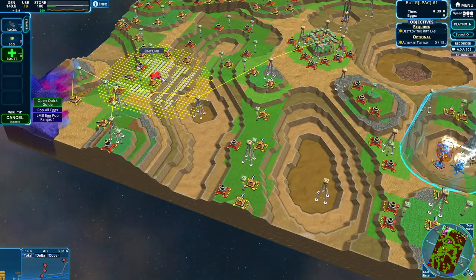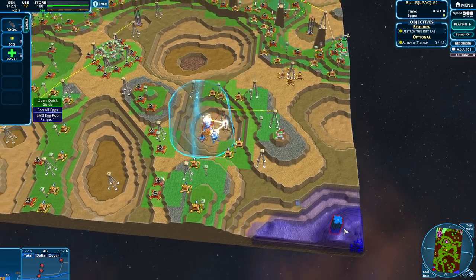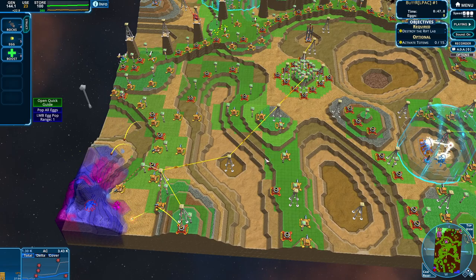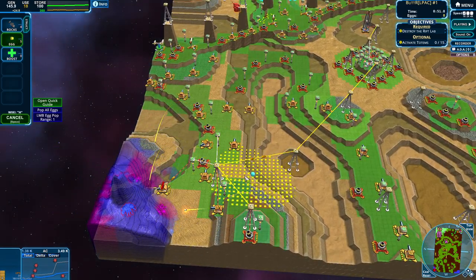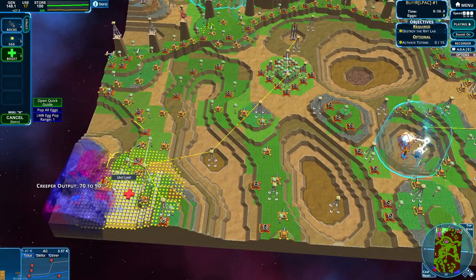I think we should easily get this around there. We'll get a couple more boosts out there. This side is just gonna be free real estate, really. It's just gonna be stashing along and doing its thing. We now have the world as our oyster — our creepy, creepy oyster.